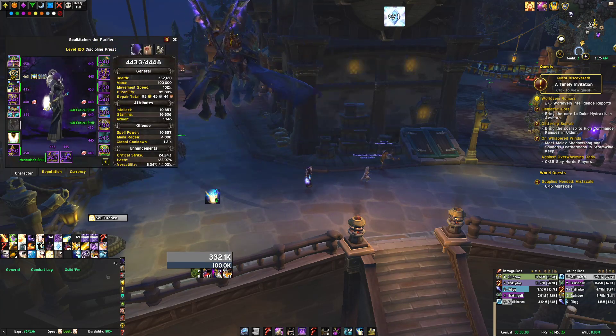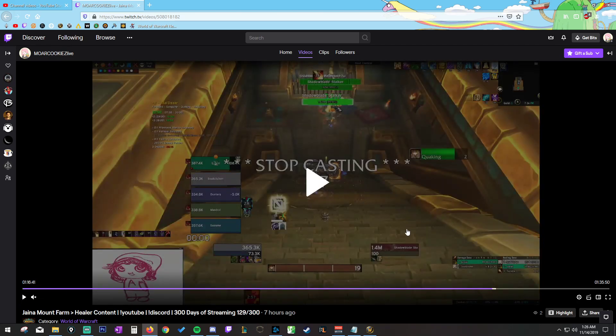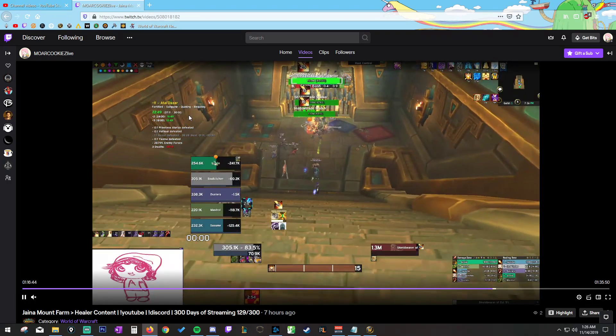Then we have a little gameplay clip to go over. This is a super low-key run — I was trying to run higher keys but it was late at night so I couldn't really get into anything. This is just a nice little piece of footage as an example; this isn't me doing some crazy key, this is just a pug I joined. This is a little pull to demonstrate how you should be looking to play Disc Priest in Mythic Plus. This is a Quaking, Fortified, Sanguine week.